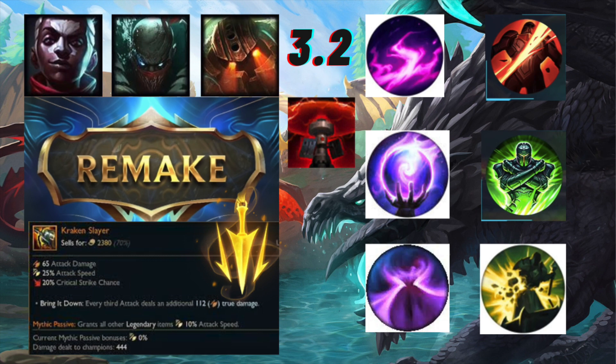Especially for ADCs, I don't think they're going to veer away from Hunter Vampirism because the healing is just too good. In other roles, the meta is pretty shaken up in terms of runes ever since the previous rune adjustments. Resolve has a strong meta right now, which we'll see if that can be changed. Overall, I don't think Giant Slayer is going to make too big of an impact - it's only useful in very specific games.